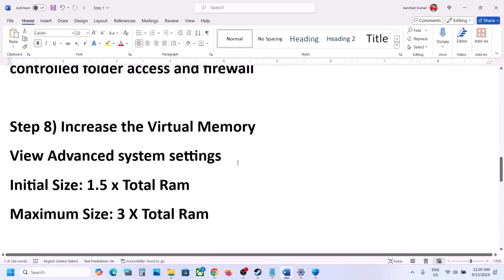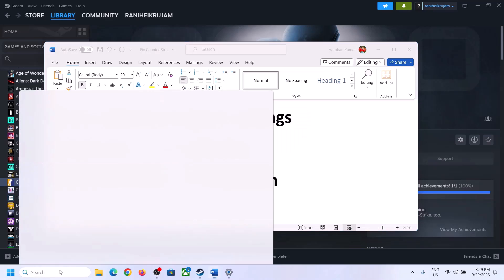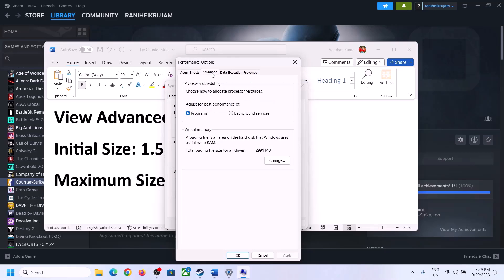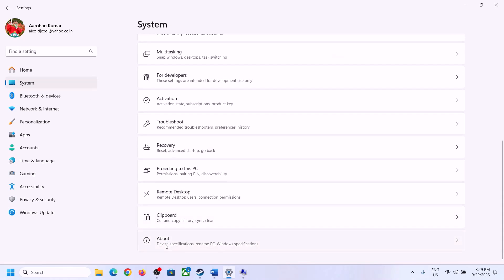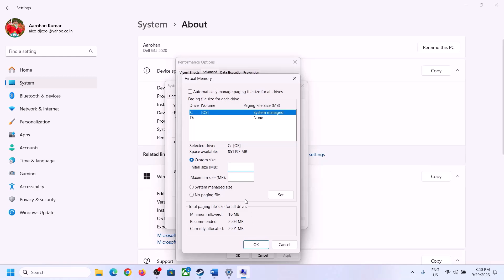The next step is to increase the virtual memory. Type "View Advanced System Settings" in the Windows search box, click on it, then click the first Settings button, go to the Advanced tab, and click Change. Uncheck the box that says "Automatically manage paging file size for all drives", then select the drive where the game is installed. Check your total RAM in Windows Settings under System > About — in this case it is 16 GB.